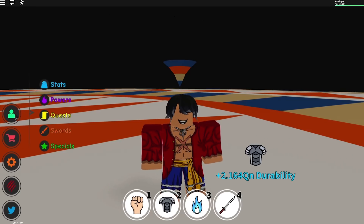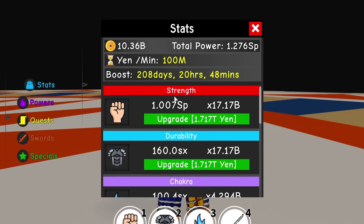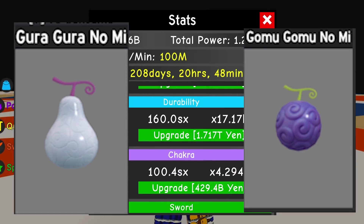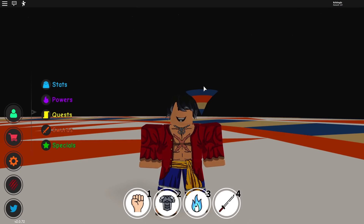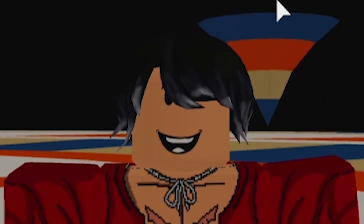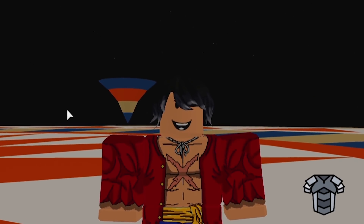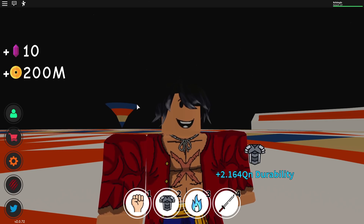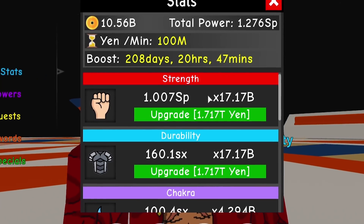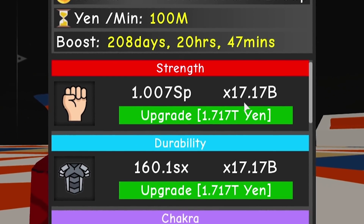There are two strong devil fruits - one of the strongest for chakra, one of the strongest for strength. It really depends on your main stat guys. If your main is strength like I do, then you'll be going to either the Gura Gura no Mi or the Guma Guma no Mi. And if you guys are maining chakra, you'll probably be checking the Gura Gura no Mi or the Yami Yami no Mi. In this video I will be hunting all these fruits around the server, spending hours at this, so I can test out the damage for you. Do understand that my strength and my chakra is literally 10 times apart.